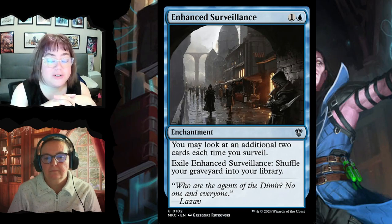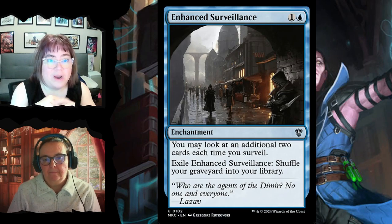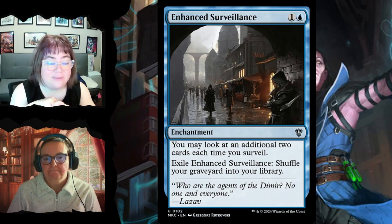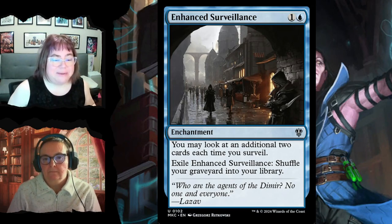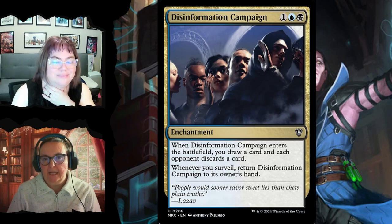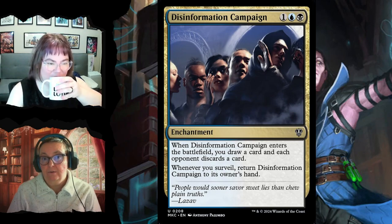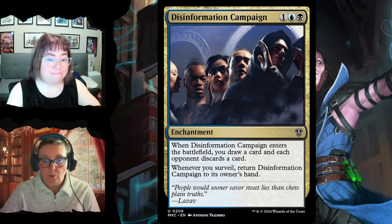Enhanced Surveillance for two is an enchantment that lets you look at an additional two cards each time you surveil — whatever your surveil number, you get plus two. You can also exile it to shuffle your graveyard back into your library if you've used all your recursion spells. Disinformation Campaign for one blue one black: when it enters you draw a card and each opponent discards a card, and whenever you surveil, you return it to your hand.